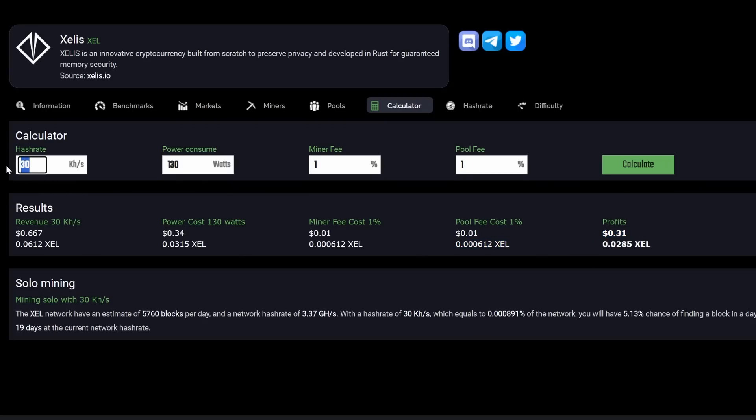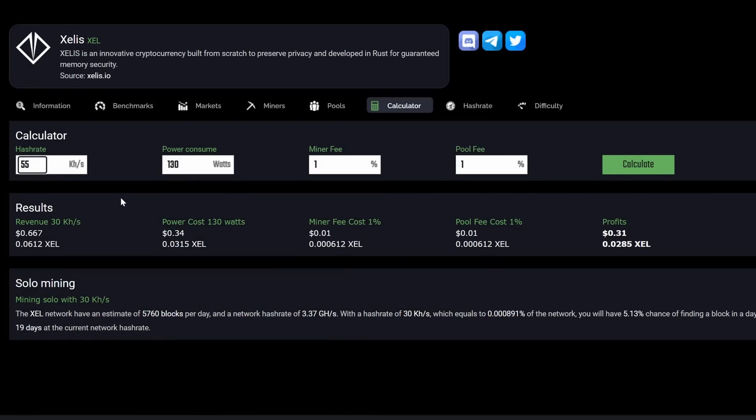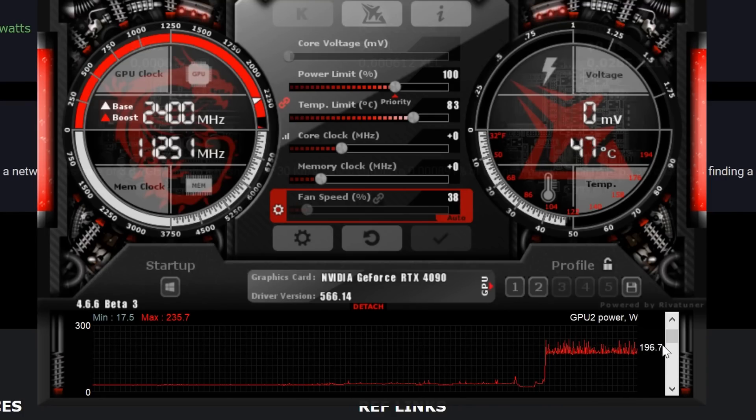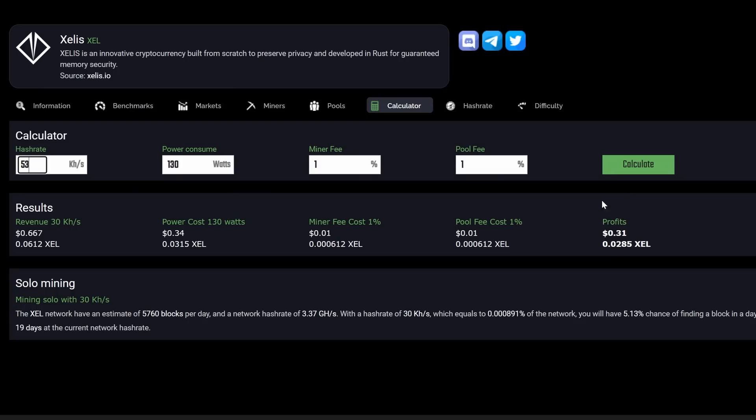Let's take a quick profitability look: 30 kilohash on the CPU at around 130 watts, 1% pool fee, at 11 cents per kilowatt hour - making about 66 cents a day before power and 31 cents after. For the GPU at 53 kilohash and about 240 watts at the wall, we're sitting at about $1.18 a day and 52 cents after power. Not too bad for the combined setup.